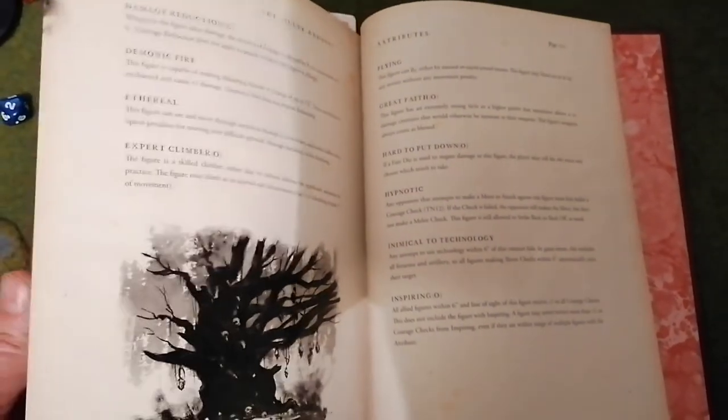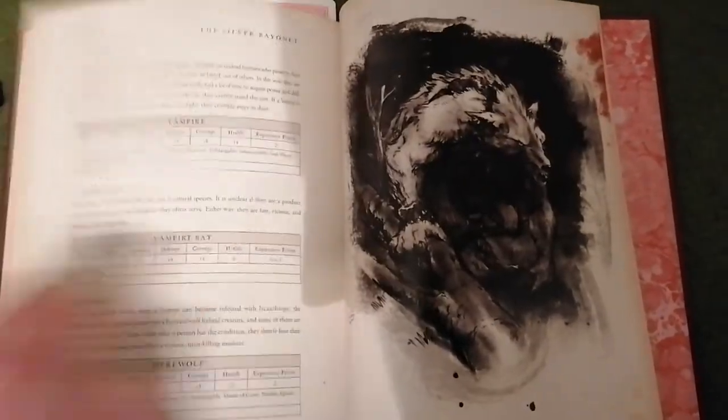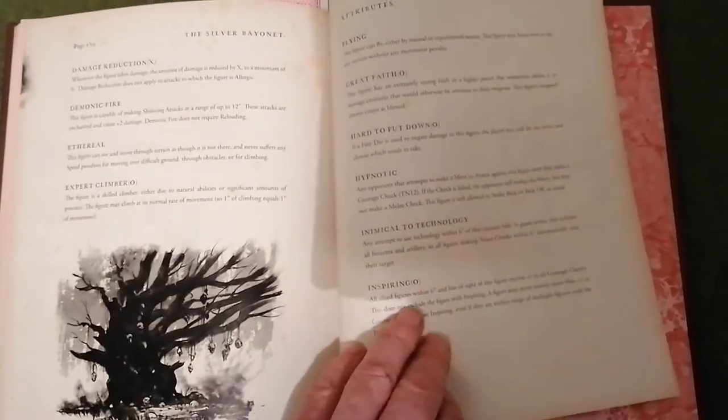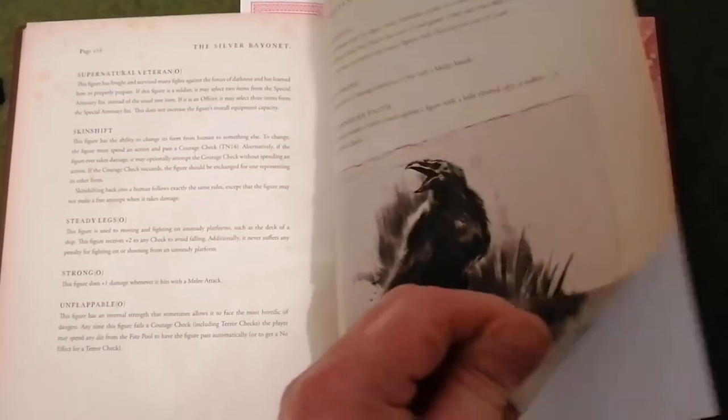Then we have the bestiary which has all the monster lists — all the things on the monsters, which is fantastic. More monsters there, and a nice picture of a werewolf. We've got attributes, creating your own monsters, various things. Spells — well, not really spells, but special power stuff like that; obviously it's a bit mystical.